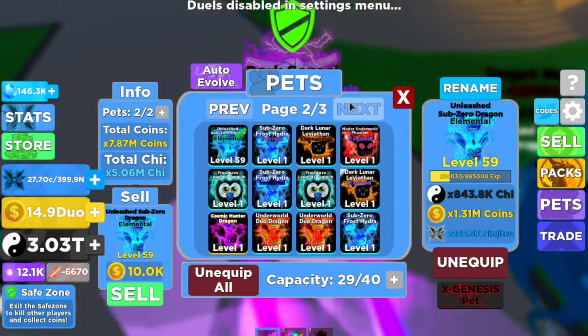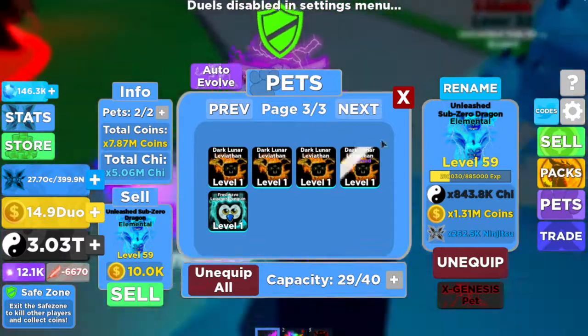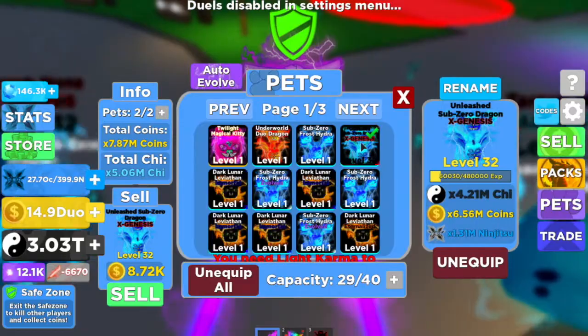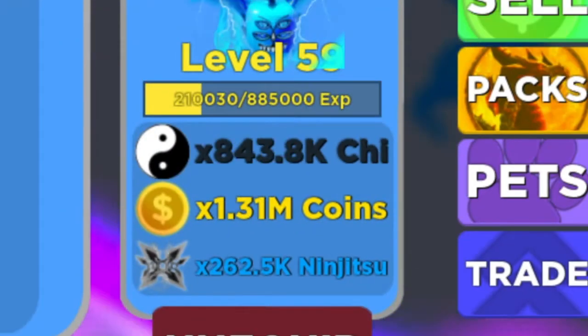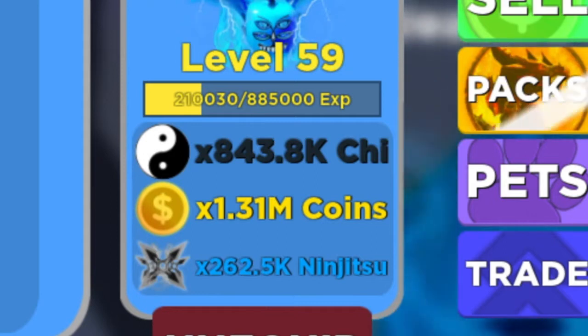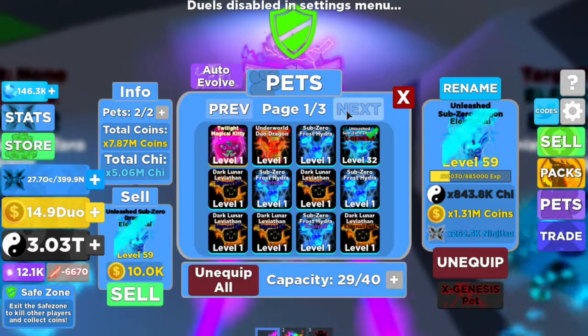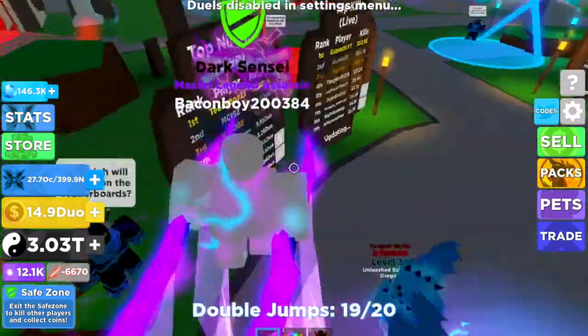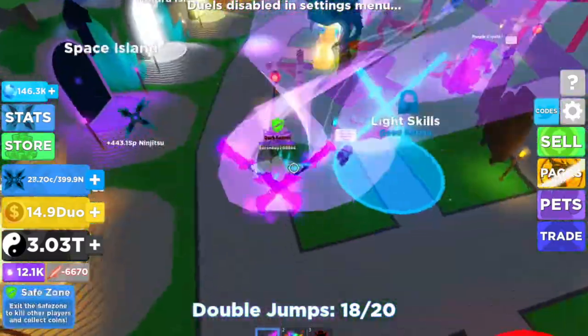Now where is the X Genius thing? So this is the elemental of Sub-Zero. My X Genius — it's double. Now everything's a million, so it's like a really good multiplier.